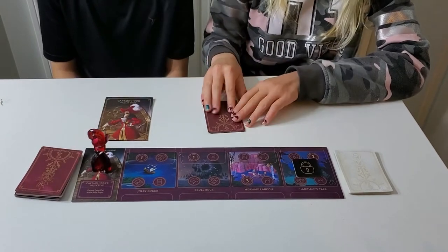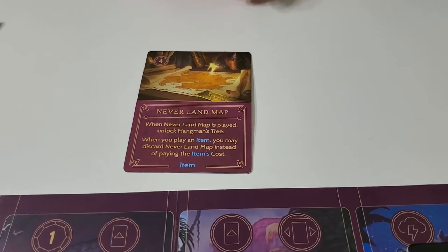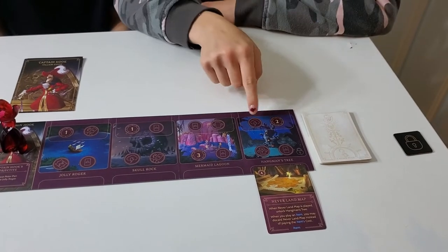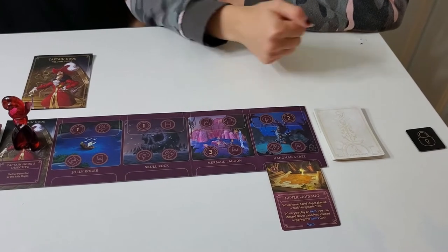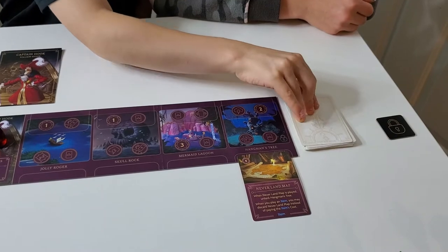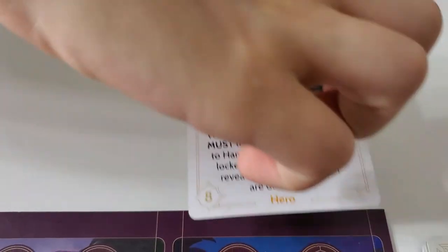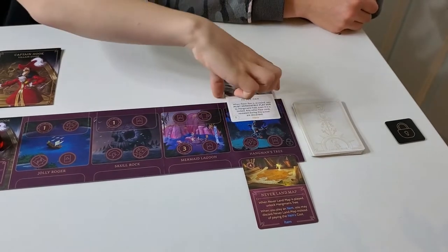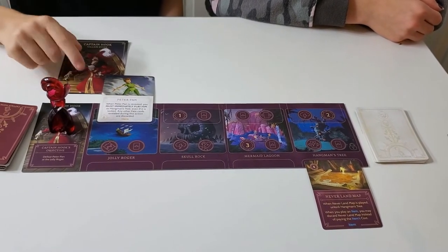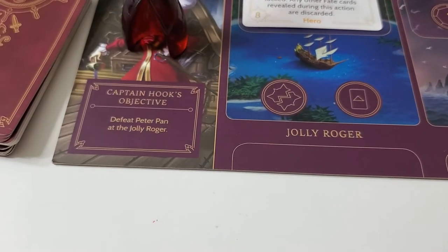The most important card in Captain Hook's deck is the Neverland Map — you can't win without it. Once played, it removes the lock token, opening that location so you can play cards there. Captain Hook needs Peter Pan to win — Peter Pan is in the fate deck as a hero. Once Peter Pan appears, you use hero move cards to move him to the Jolly Roger, then with enough allies totaling eight strength you vanquish Peter Pan and win.